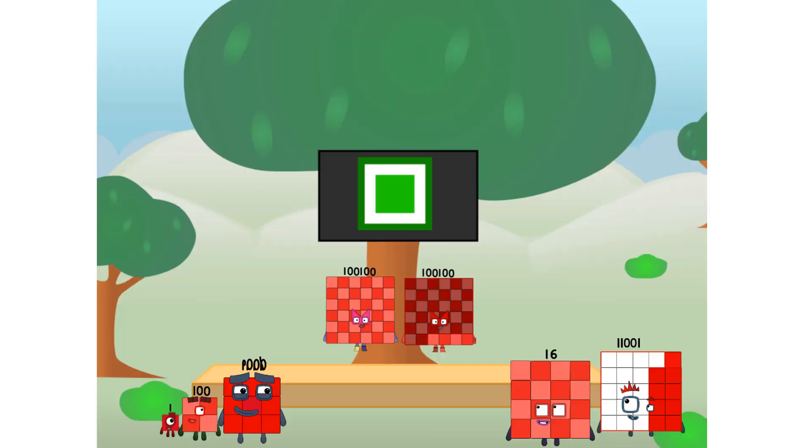Fellow squares, ever since one of us fell from the sky, we have been bold explorers, discovering new lands, seeking out new friends, dealing with round things. Uck, round things. Well, I say it's time to tackle the ultimate round thing — the moon. Let's solve the puzzle of how to put a square on the moon without using rockets. Square power only.